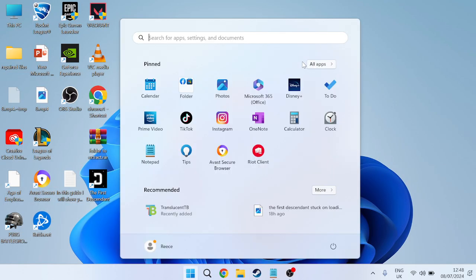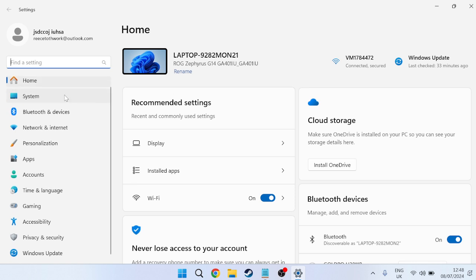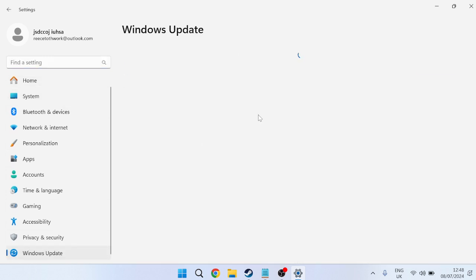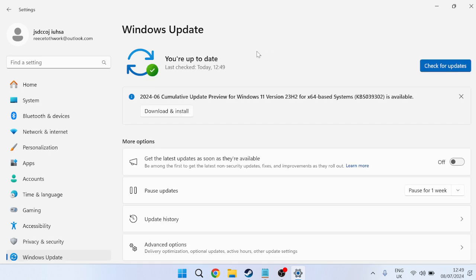Once the scan reaches 100%, close that window and go to the Start menu. Search for Settings, then come down to Windows Update and press Check for Updates to ensure you are running the latest version of Windows, as outdated software can sometimes cause conflicting issues with apps and games.